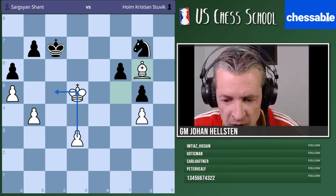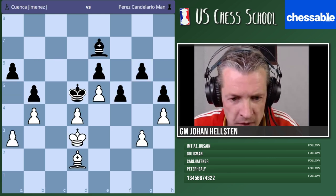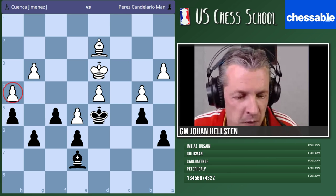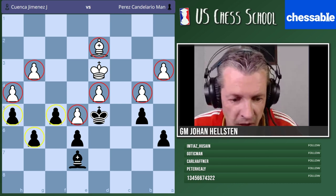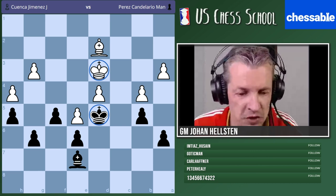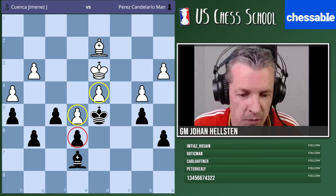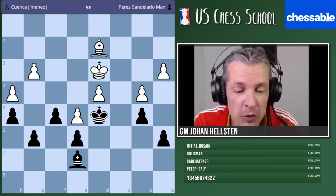We have a very interesting endgame between Pepe Cuenca with the white pieces and Perez Candelario with black, from the Spanish Championship a few years ago. From black's angle, black is happy that white's pawns are on dark squares - the same color as the bishop. Black's pawns are on light squares instead. Black has many advantages: the king is better placed, there's some opposition situation. One pawn stops two pawns in the center. But remember - if the king moves far away there might be a chance with d5, don't underestimate white.